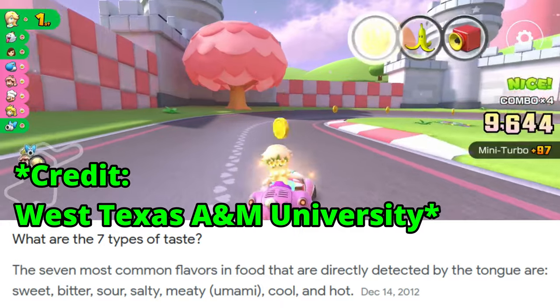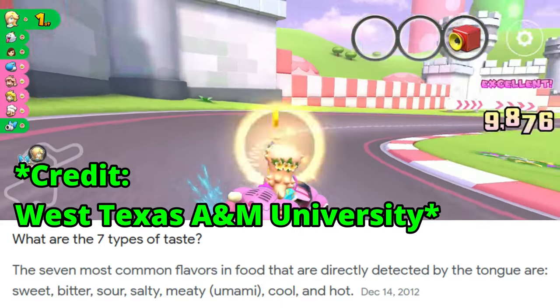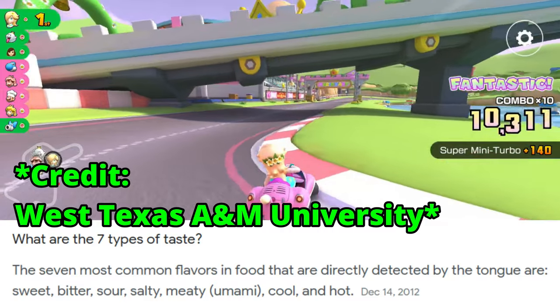The seven taste elements are: sweet, bitter, sour, salty, cool, hot, and meaty.